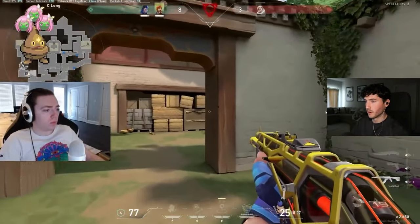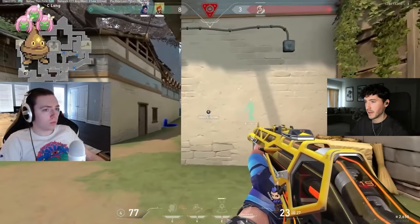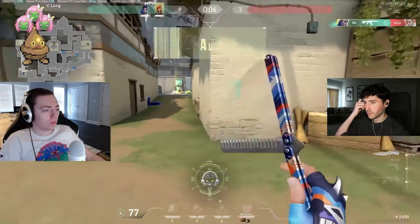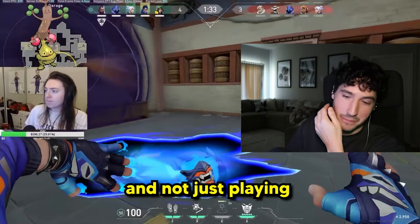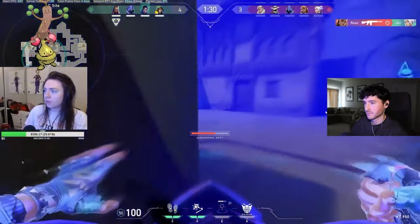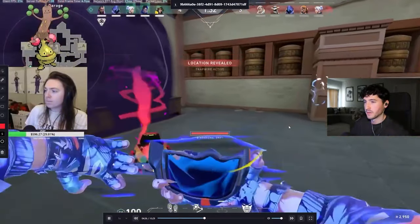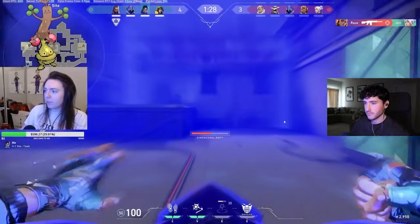Post plant 1v2. They have Brim ult — this round is literally over. Let Brim tap, or let Sova tap. Peaking like that and not playing off the Brim ult is how rounds get lost. He's going for the defuse — he tanks the Cypher trip and then ults, and tanks the Raze satchel too. I like that a lot.